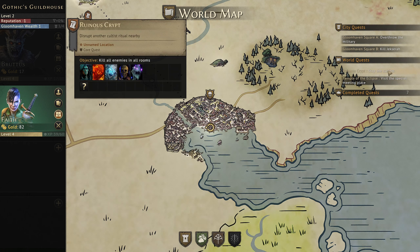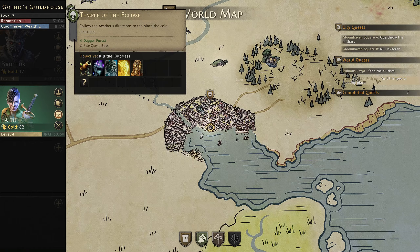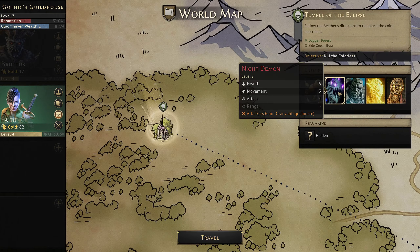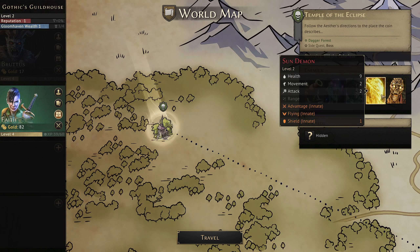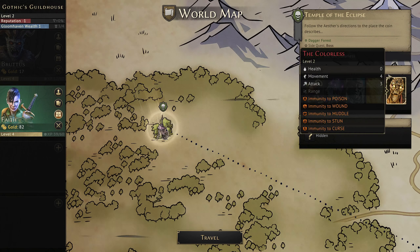Stop the cultists — I don't really want to stop cultists at this point. Follow the Aster's directions on the place the coin describes — we received this as a city event I think. Ancient artilleries, night demons, stone golems, sun demons, and the Colorless. Objective: kill the Colorless. Let's give this a go.